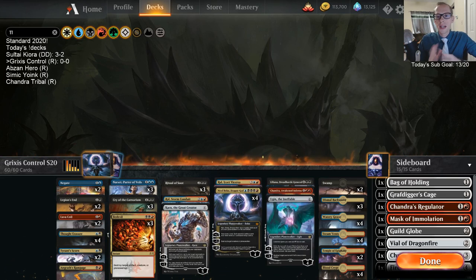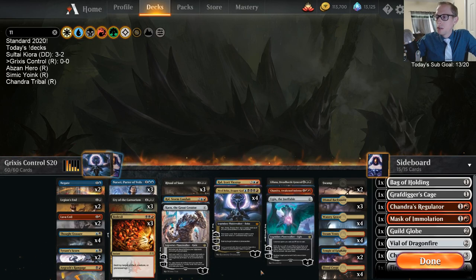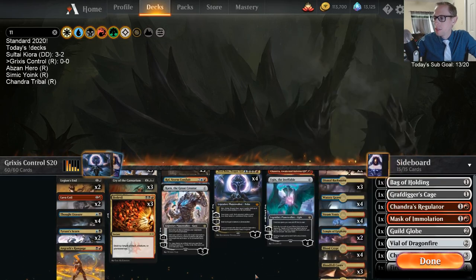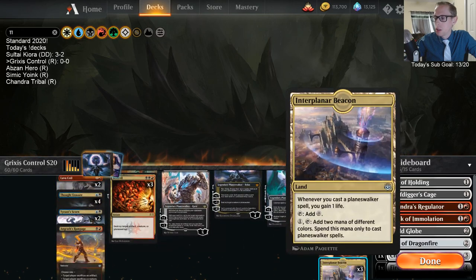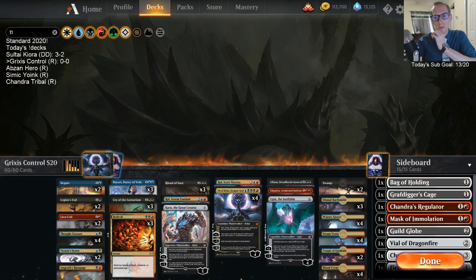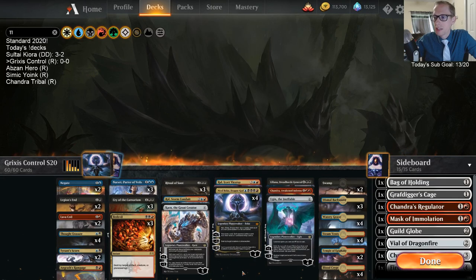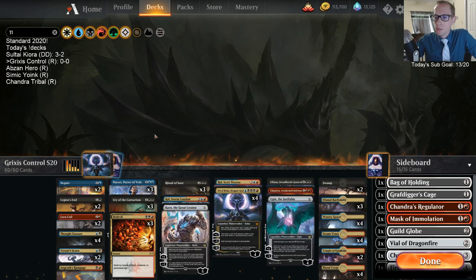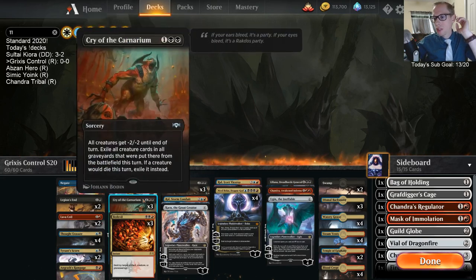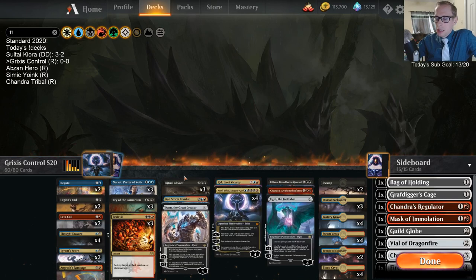Grixis control is kind of tough. The mana base is rough — we have to play Dismal Backwaters and Bloodfell Caves because we need a lot of black sources. I'm going with three Interplanar Beacons to gain life off all these Planeswalkers whenever we cast them. The Beacons also help with casting Nicol Bolas Dragon God. Our goal is to beat aggro decks, so we have three Cry of the Carnarium and three Ritual of Soot.